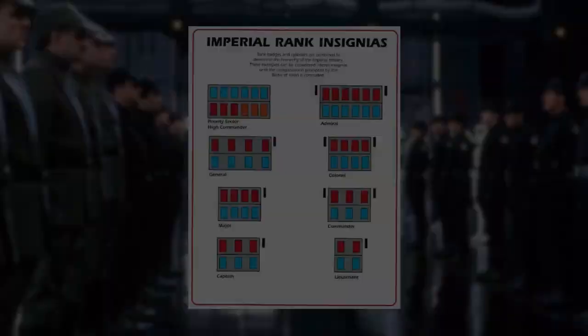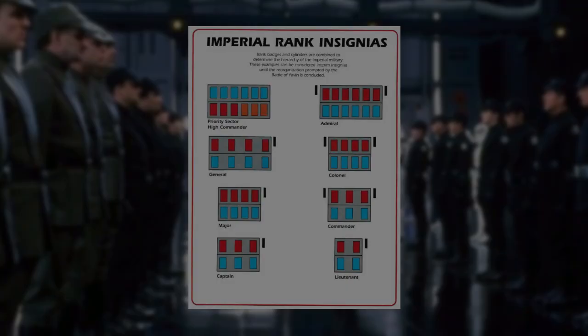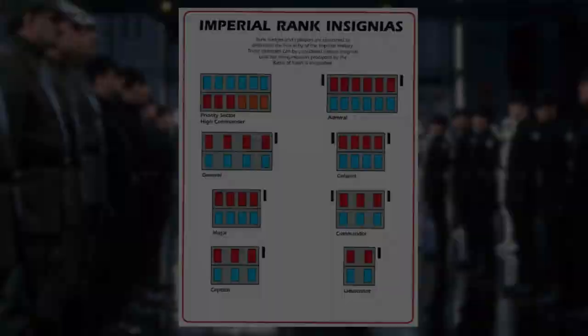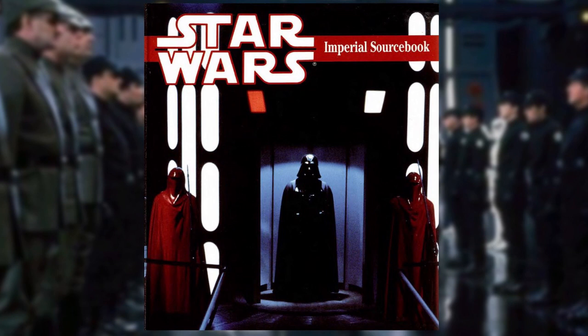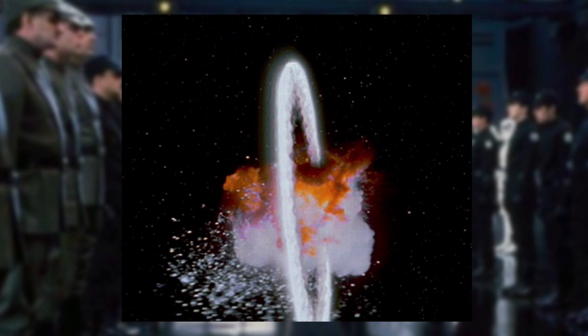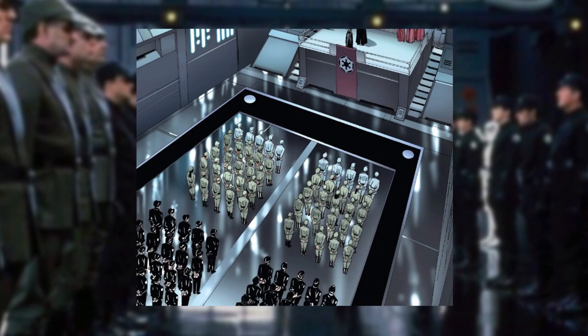The rank insignia chart relates to the reorganised rank system designed after the Battle of Yavin in 0 BBY, sourced from the West End Games 1989 Imperial Sourcebook. The rank system was created after the first Death Star's destruction, which killed millions of the Empire's most talented Imperial officers. This meant many inexperienced officers at Imperial academies across the galaxy were accelerated through their training to fill the vacant gaps in the compromised Imperial military command structure.